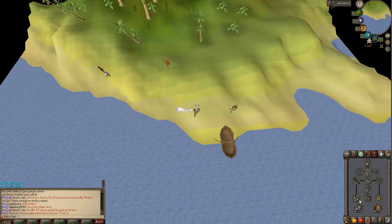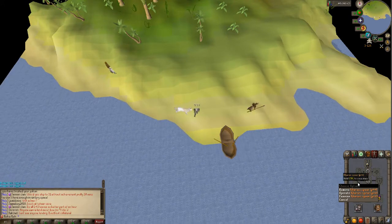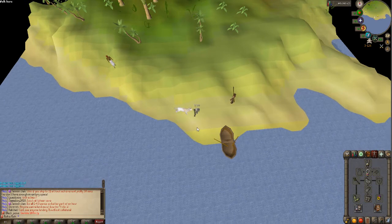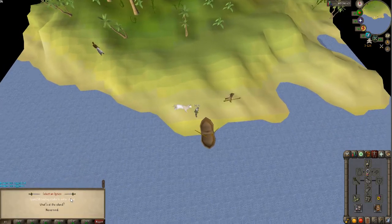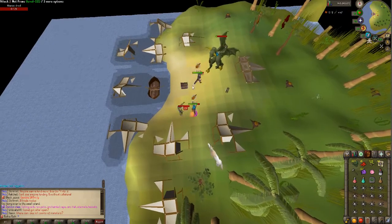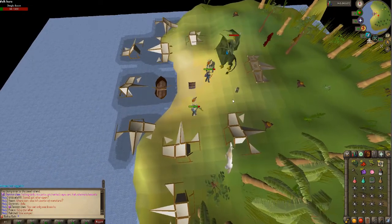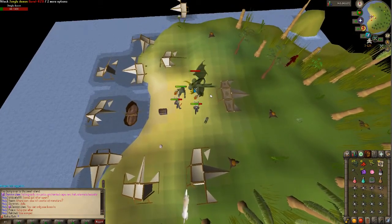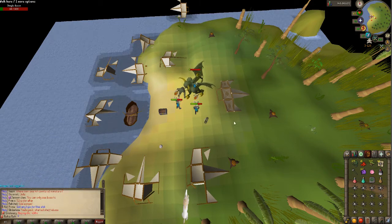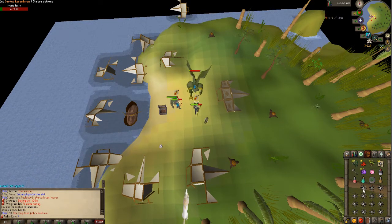I recommend using full granite and Karamja gloves. If you're lucky enough you can get a Karasi spear from the jungle titans around the map. Bring a glory and get the best gear you can — I recommend having a lot of range defense. The boss has two different attack styles: it will attack you with range, like a tornado, and with mage. I normally just pray mage because you can get a pretty high range attack in here, so just tank the range attacks with food. With the right armor and an inventory of food, he won't kill you.